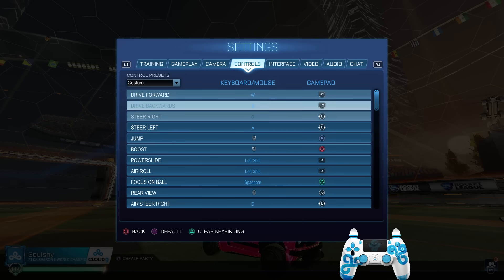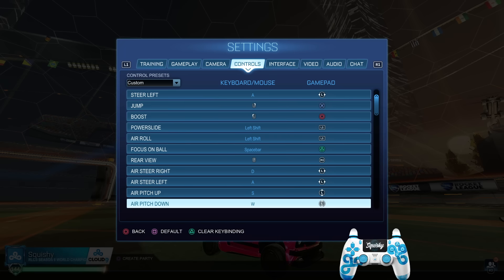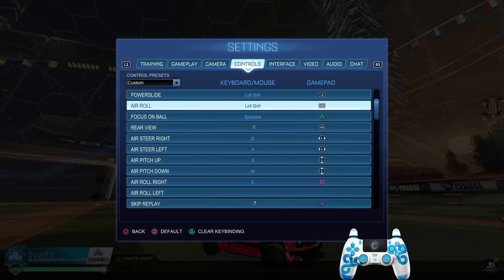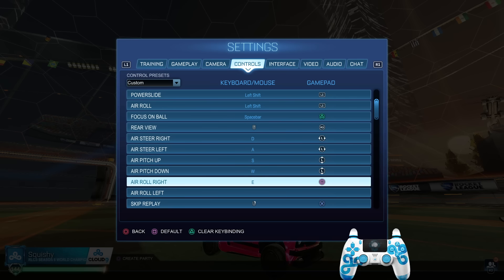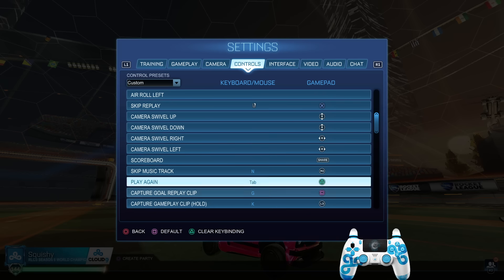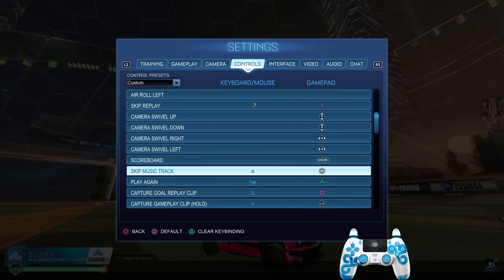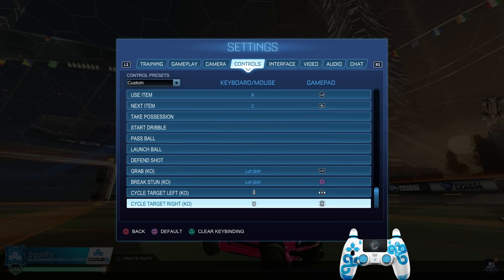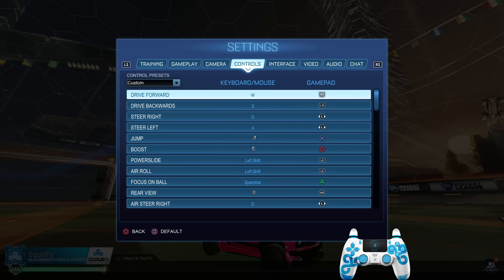For controls, all I change is powerslide and air roll on L1, air roll right on Square, and I have it double-bound with R1 as well — that's done in the Steam files. I recommend having either air roll right or left bound; you don't need both, as long as you have one along with regular air roll. If you don't have one bound, you're going to be left behind in the next few years — it's very important to learn. I also have reset shot on L3 for training.